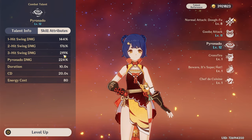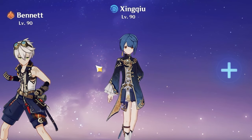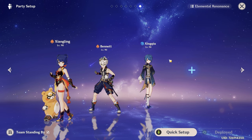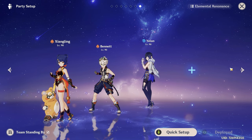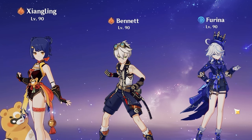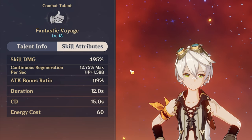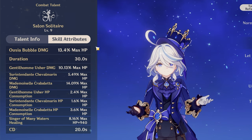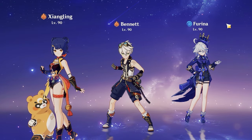Another strong side of Xiangling is no ICD — every hit of Pyronado can be vaporized, and that's why Xingqiu is really good here. There are not that many characters that can keep up with Xiangling's Pyro application, and Xingqiu is one of them. Sometimes different Hydro characters like Yelan or Childe can be used, but the main criteria is very strong Hydro application. And what if we use Furina as the Hydro character? It comes with two problems: first, Bennett's healing is not enough for Furina; second, Furina's Hydro application is not enough to make Xiangling vaporize consistently. To make this team work, we need to solve these problems first.